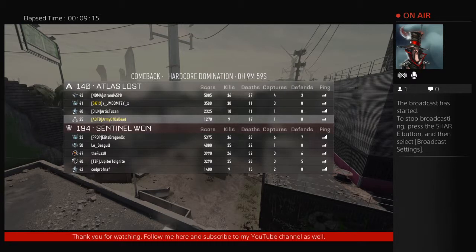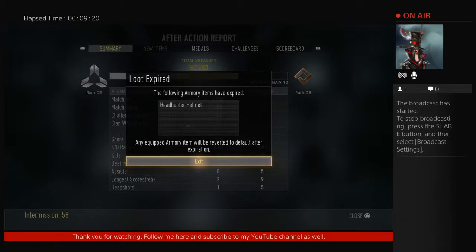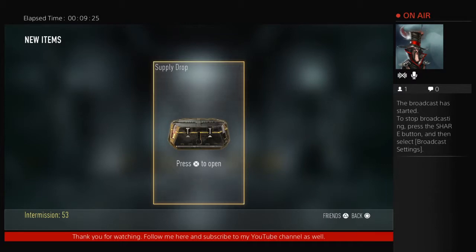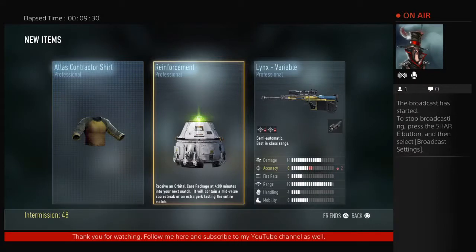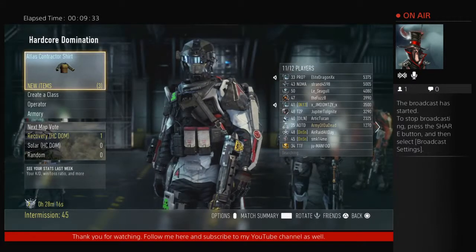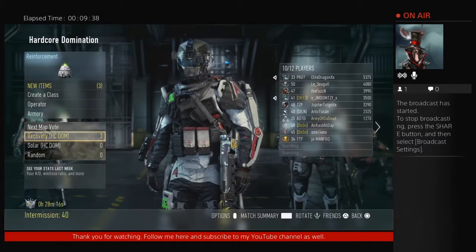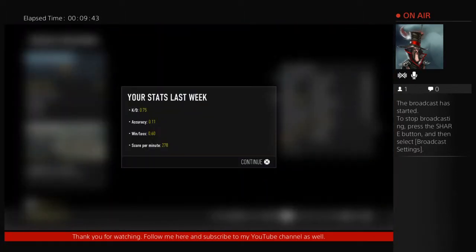But again, give me a little bit of leeway to get used to the damn thing. I don't normally do LMGs at all — this is my first real go at one. 0.75 accuracy, 0.11 K/D, 0.6 win/loss, score per minute 278 — that was terrible. I'm going to go ahead and try the Werewolf for the first half of the next match, then switch to the original OHM for the second half and compare the two.